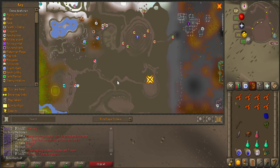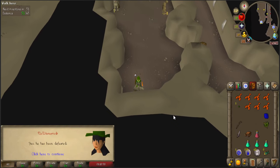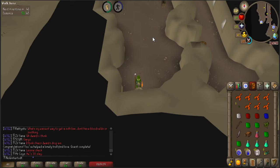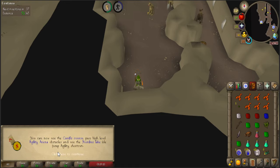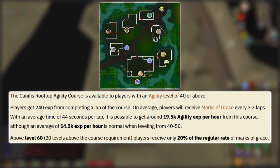After killing Argg, we're going to head west through the gate, take the path back to the secret entrance of the Troll Stronghold, and follow it up to talk to Ugg. Turn in the Troll Romance quest, and we'll get 1 diamond, 2 rubies, 4 emeralds, as well as that sapphire we picked up on top of Trollweiss, 8,000 agility experience, and 4,000 strength experience. This bumps us up to level 40 agility, unlocking the Canifis course, which is perfect because eventually we'll need to grind out agility and the Canifis course will be the best way to get to level 60.